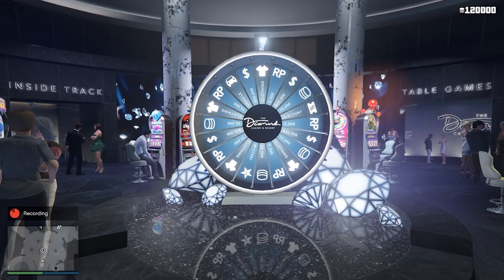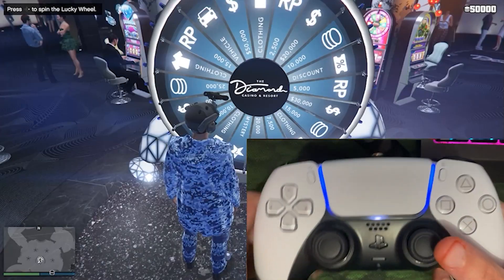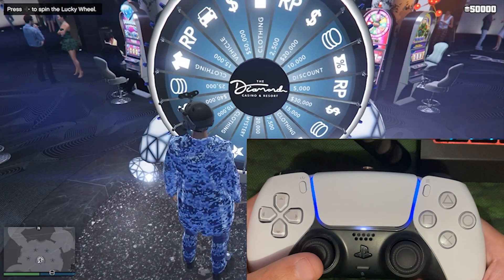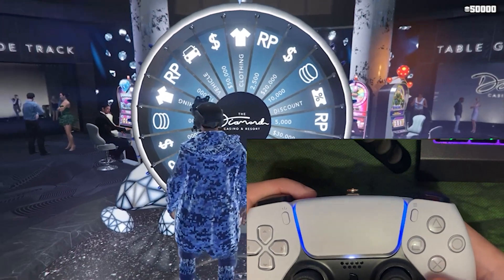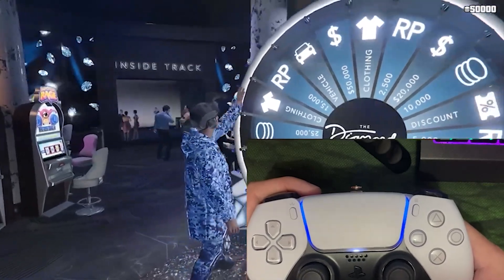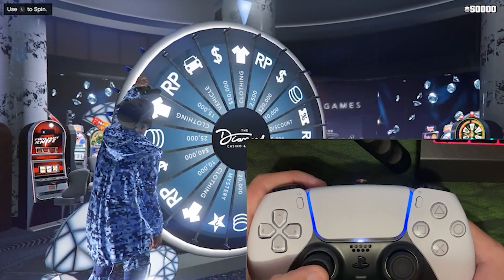Let's get right into the camera view of the PlayStation controller. We're going to go ahead and start it up. Press the D-pad, then press X. Now when it lands, count: 1 Mississippi, 2 Mississippi, 3 Mississippi, 4 Mississippi.